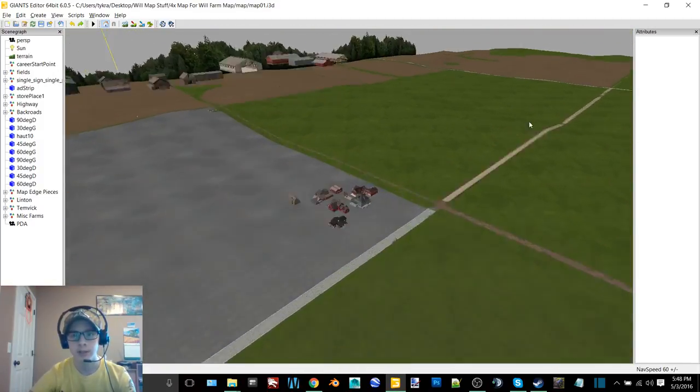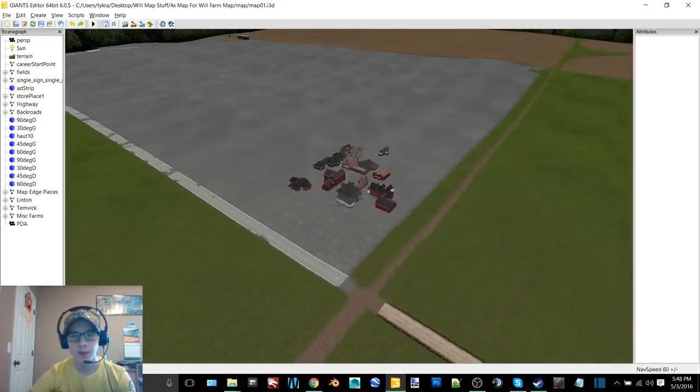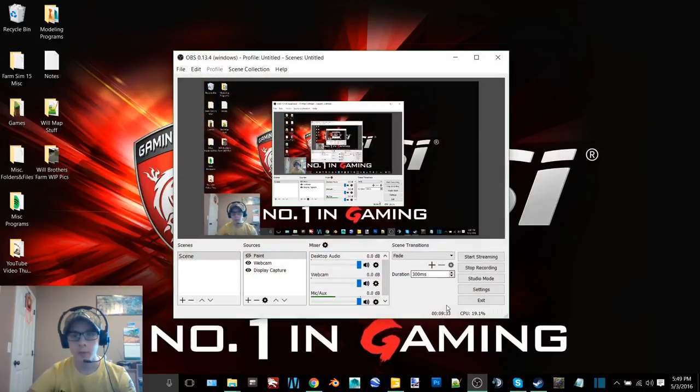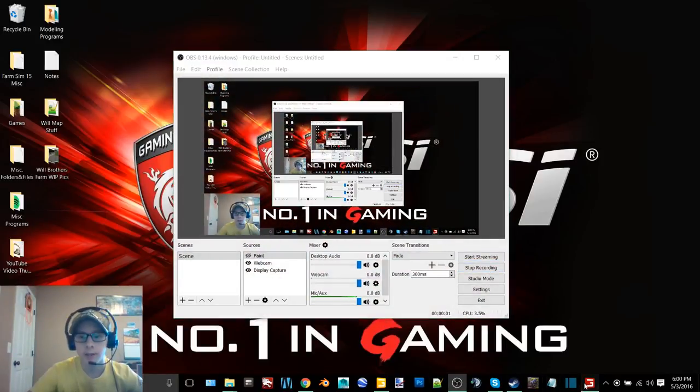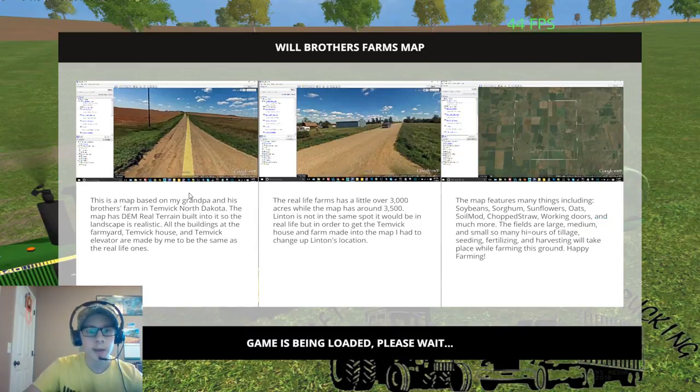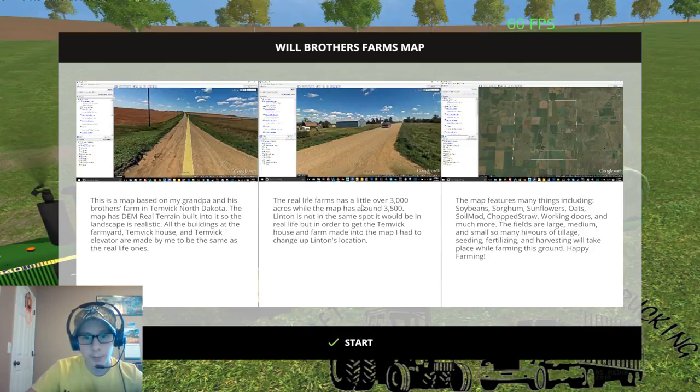I still need to do all the houses, grocery store, Family Dollar, and a lot more work. Now we're going to go in-game. The map name is Will Brothers Farms Map. This map is based on my grandpa and his brother's farm in Temvik, North Dakota. It has DEM real terrain built into it so the landscape is realistic. All the buildings at the farmyard, Temvik house, and Temvik elevator are made by me to match the real-life ones. The real-life farm has a little over 3,000 acres while the map has around 3,500.